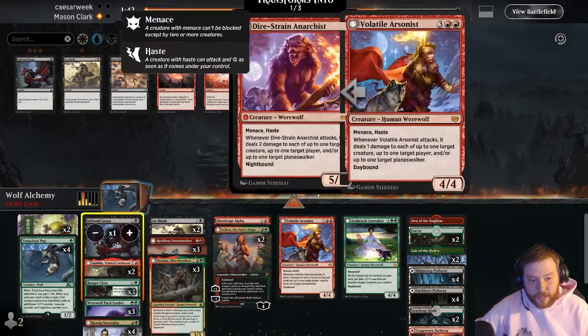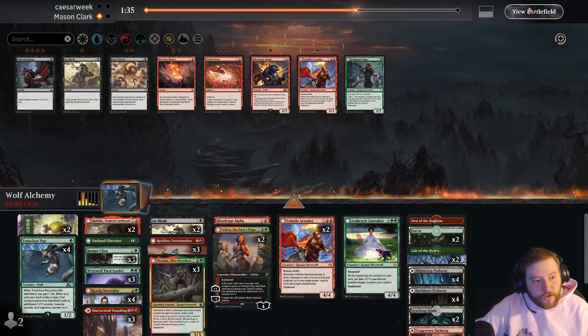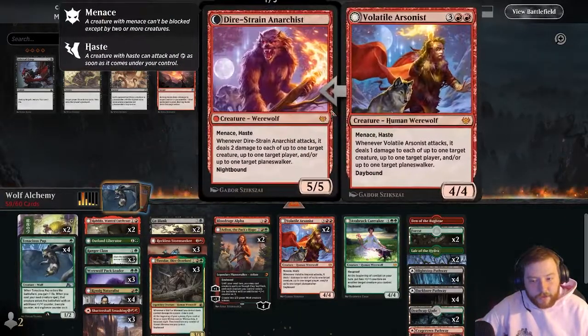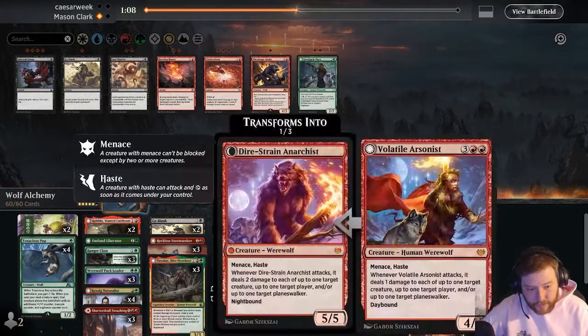Oh, these Infernal Grasps kind of suck — I'm being silly, I forgot we had Infernal Grasp. Actually, this might be good. They had a bunch of stuff like that, so we'll bring in the Outland Liberator. This pings a lot of the tokens down — maybe we just want this to have more bodies and curve with a little fighter. I'm just going to bring this in.